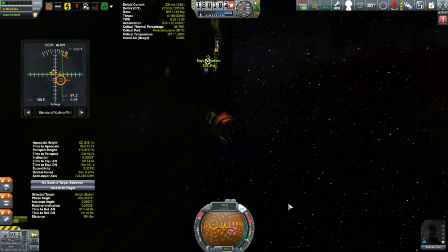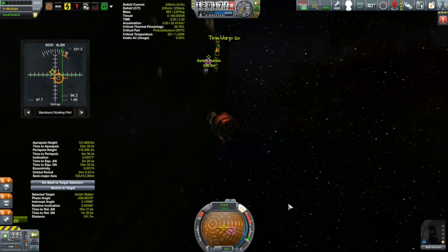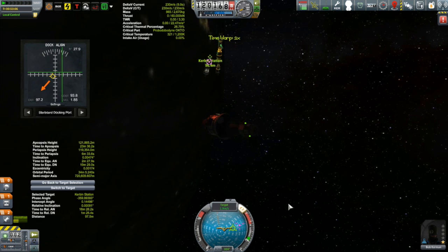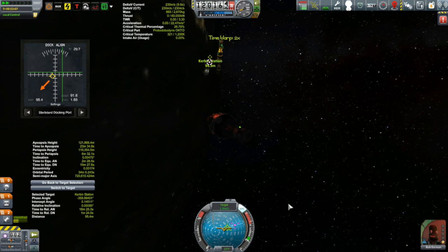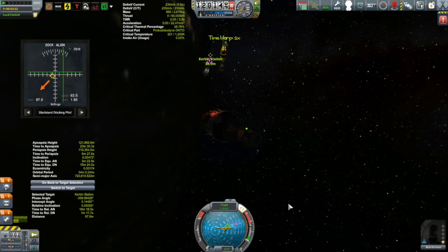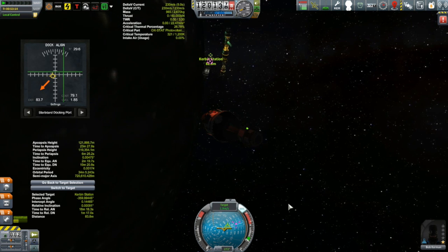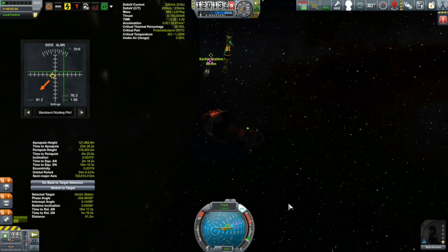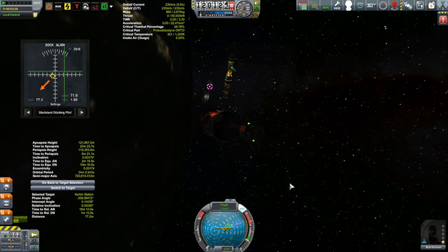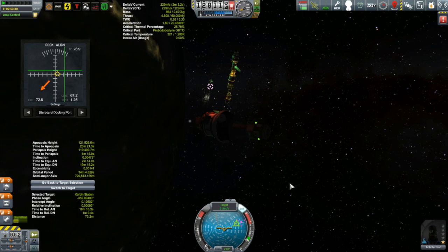Some people might be wondering why not just build one big one-off moon mission, an Apollo-style mission — launch off Kerbin, go to the moon, come back. Well, this is a lot cheaper. This is now the fourth mission for the Korion, so I've been using the same vessel over and over again. I also plan on reusing this lander for Minmus, so it's going to get some mileage. It's a nice cheap way to do it.